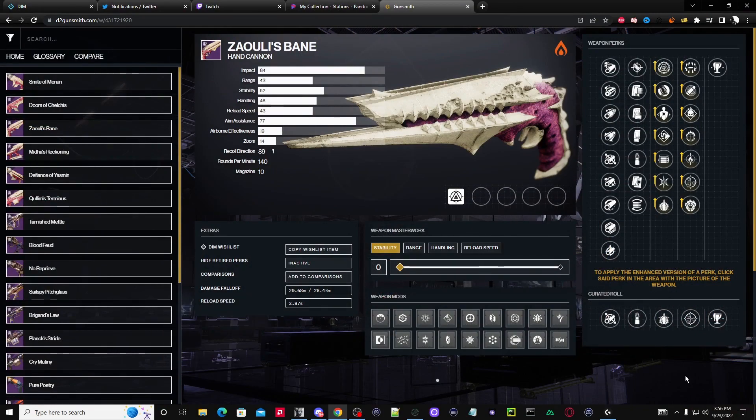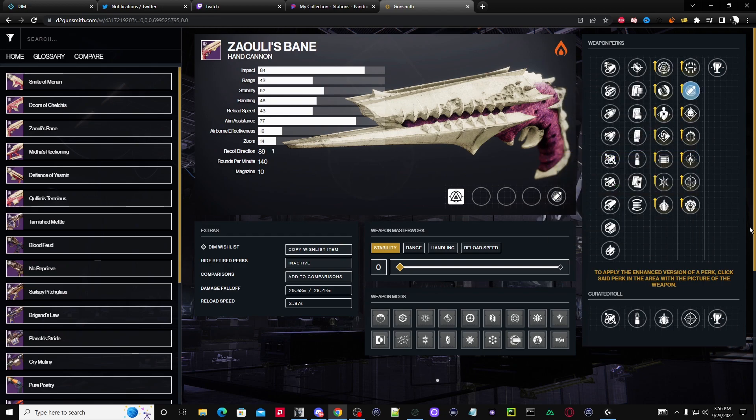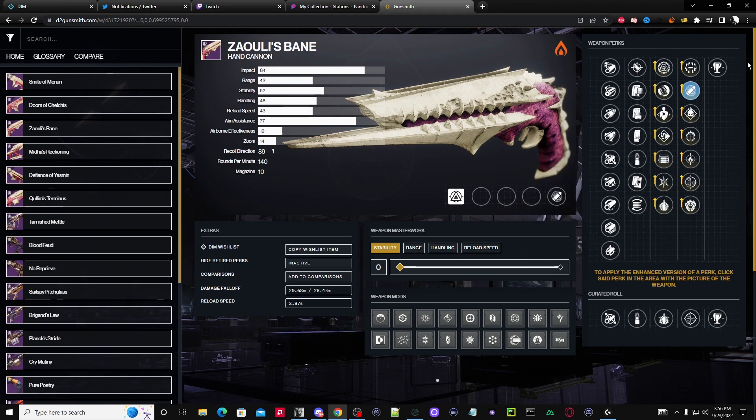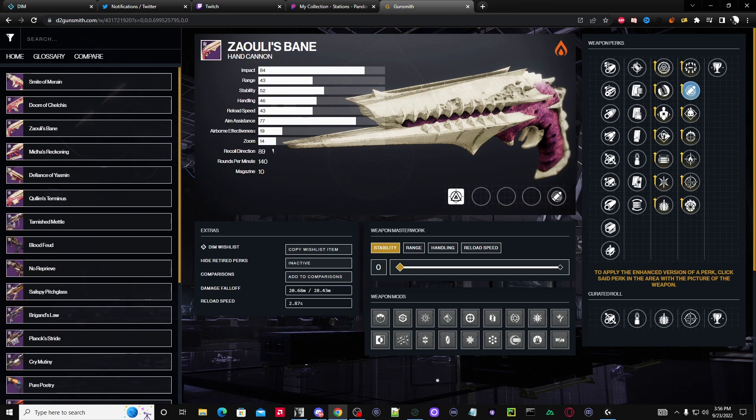Looking at Zaouli's Bane right now, it's a pretty good weapon — it's a 140 RPM. For Crucible, if I'm going to use this hand cannon with my playstyle there are a few options. Of course I'm going to go Eye of Storm. Most people are going to tell you Opening Shot, which gives you 25 range and 20 aim assist, plus the accuracy cone and accuracy cone growth. But I'm looking at this weapon and aim assist is already at 77.